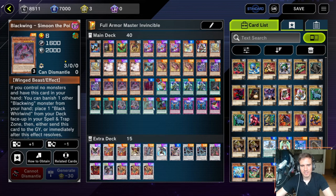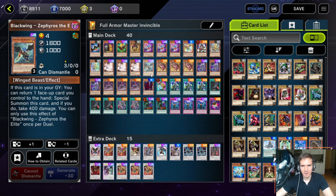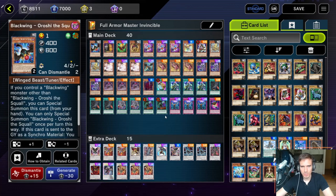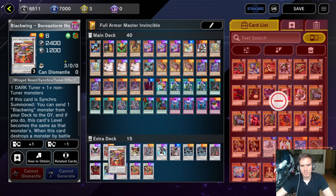You also need cards like Simone, Shamal, Zephyros, and Zudri, but these are basically in every list so they're not as important to mention. The other cards — like Orochi — are special and not in every list. You need Orochi specifically for this combo. I'll show you how the combo works in a moment.